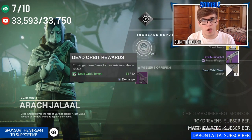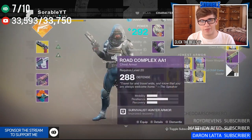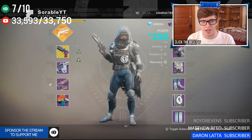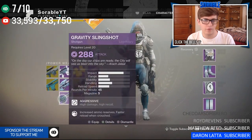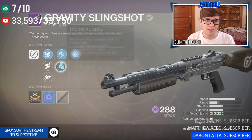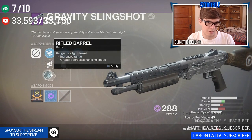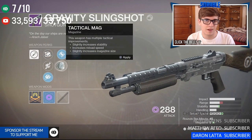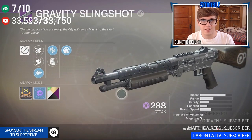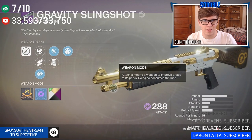Another duplicate — we got the Raiden Flux, which I really did not need, but hey, I have another one now. You can't get exotics out of these faction packages, which is kind of neat. And we got Gravity Slingshot, the Dead Orbit shotgun. Rifle barrel, Accurized Rounds — this thing doesn't look too bad, actually it looks really nice. I like that a lot.